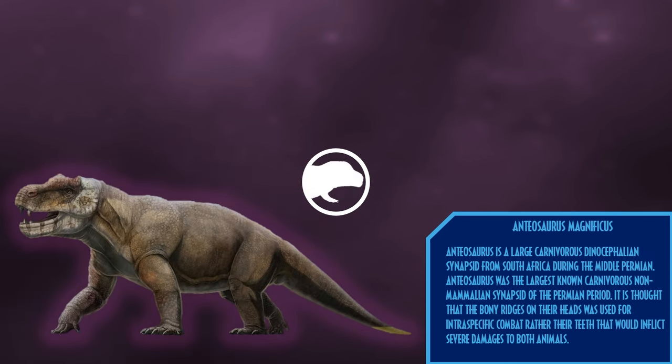Anteosaurus is a large carnivorous dinocephalian synapsid from South Africa during the Middle Permian. Anteosaurus was the largest known carnivorous non-mammalian synapsid of the Permian period, and it is thought that the bony ridges on their heads were used for intraspecific combat rather than their teeth, which would inflict severe damage to both animals.